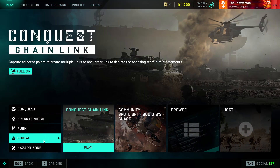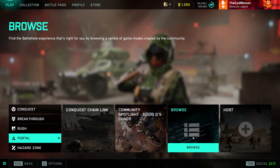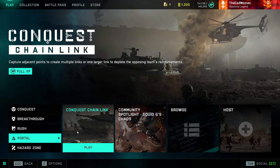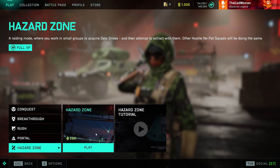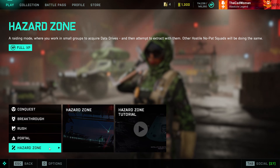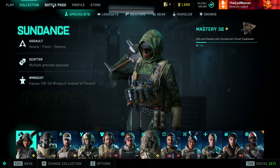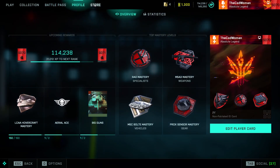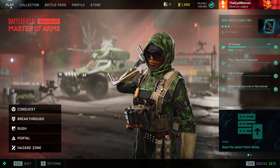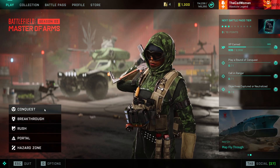And then there is Portal simply as a category instead of being a different part of the game, and here you will find all featured modes that change twice a week, the server browser and the option for hosting your own portal mode. For Hazard Zone it's the same — quick access to the play button plus a short tutorial on everything you need to know about the mode. In the collection or the battle pass overview there were no changes made except for the new specialists and new weapons that were added. So that UI is done very well now and it's much easier to find what you're looking for.